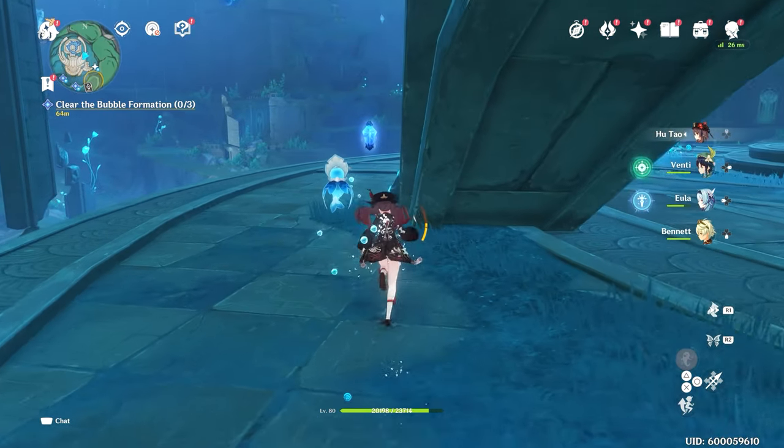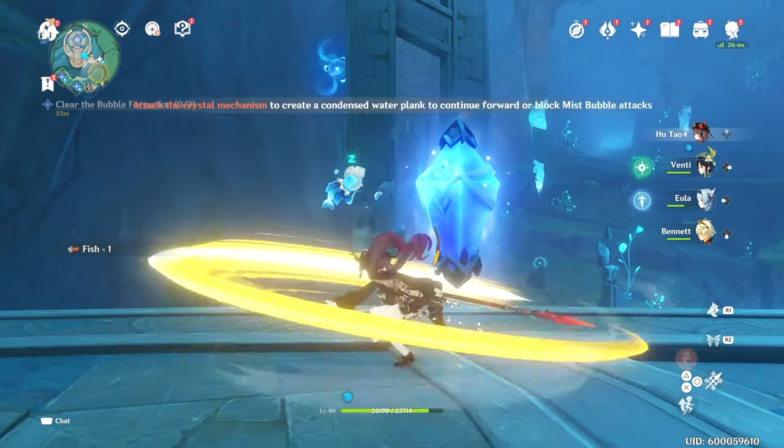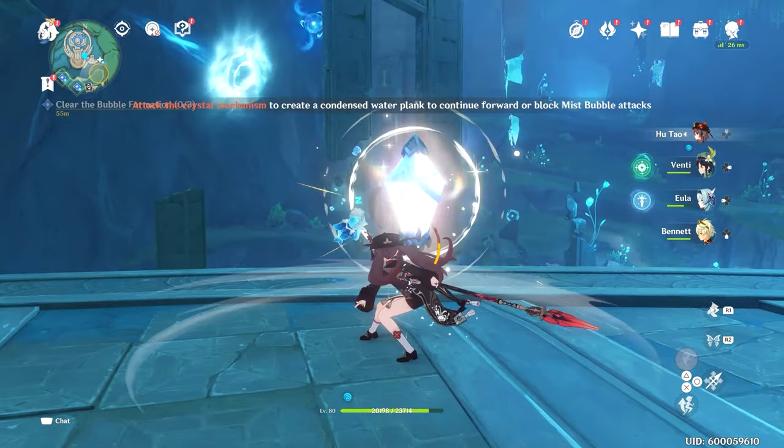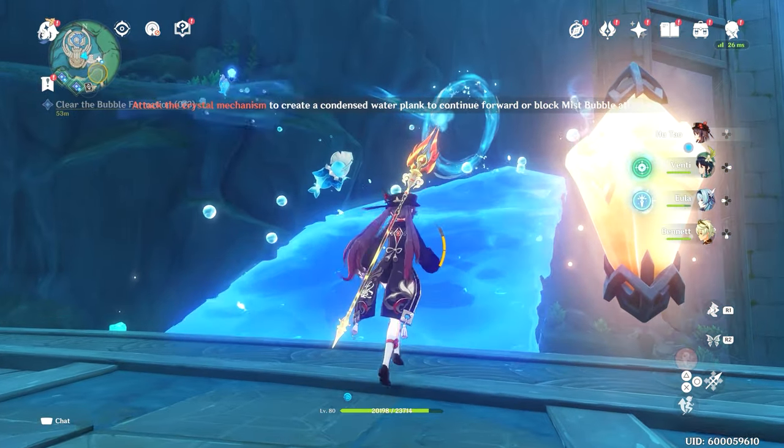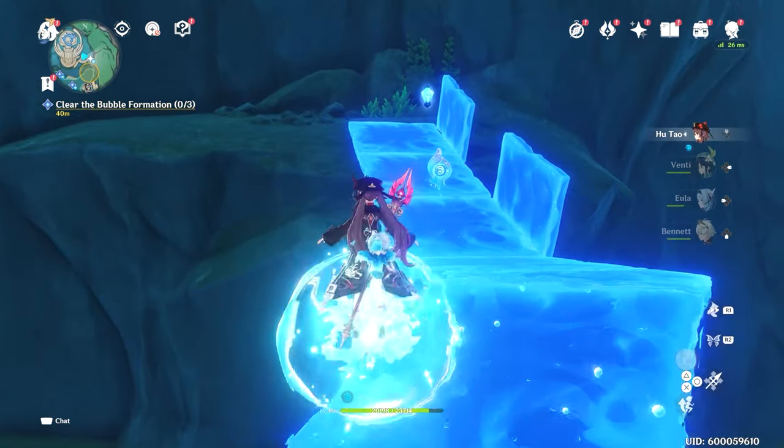First thing you want to do is look for this floating crystal. When you hit it, it will activate — if you hit it in the right spot, it'll basically activate a little platform for you to climb up, and as you go up, you'll start getting the laser aimed at you.